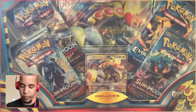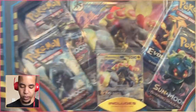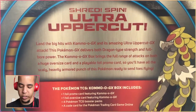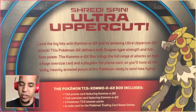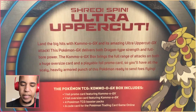Today we're going to be opening up — as you can see on the pack cam — this brand new Kommo-o GX box. It just came out today; I went down and picked one up after I got my hair cut. It says: shred, ultra uppercut — land the big hits with Kommo-o GX and its amazing ultra uppercut GX attack. This Pokémon GX delivers both dragon type strength and full bore power, with a huge oversized card and a playable foil promo card.